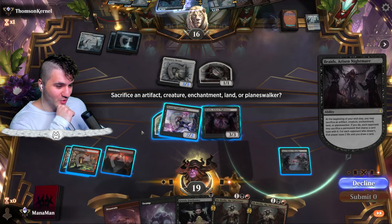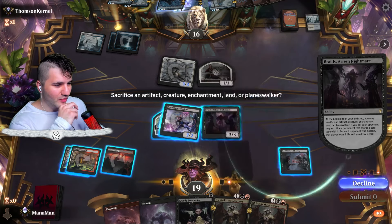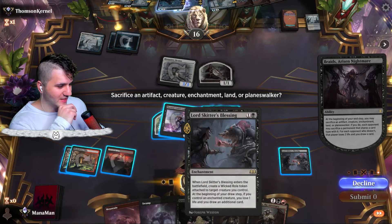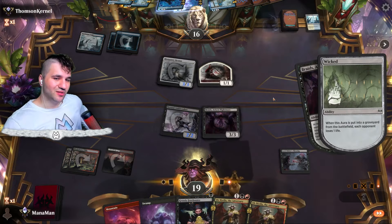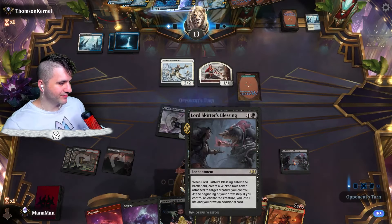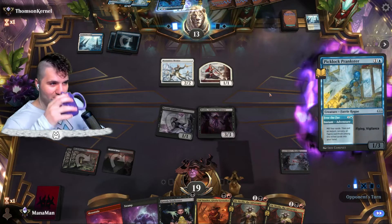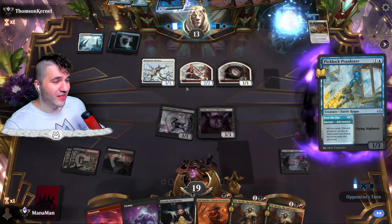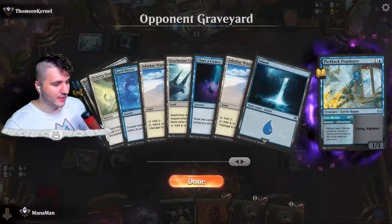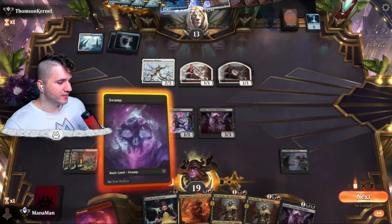Obviously with Obnixilis they're going to flood the board, so I don't think we can realistically protect Obnixilis. Now what do we get rid of? I think it's going to be a land — I don't want to get rid of the Wicked Role token since that's extra draw. Draw be damned — we got enough draw. Lord Skitter's Blessing is going to have to be put on the rocks for a second. I haven't seen this deck in a hot second but maybe it's making a comeback. Revelry, another Braids.